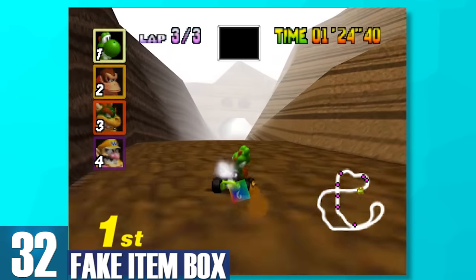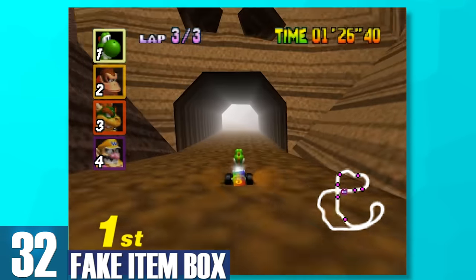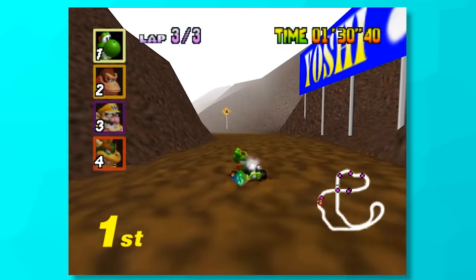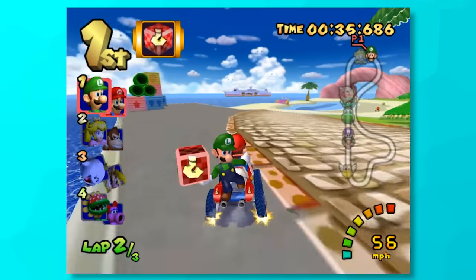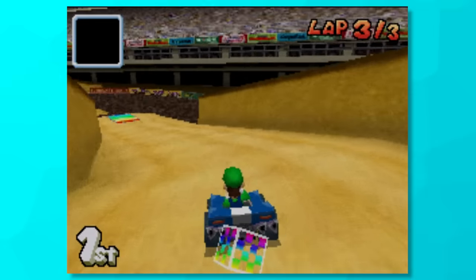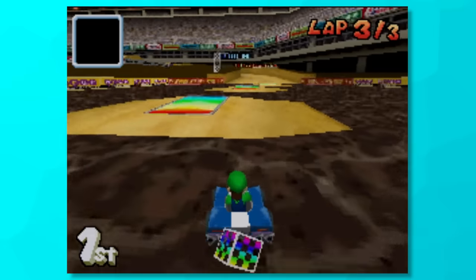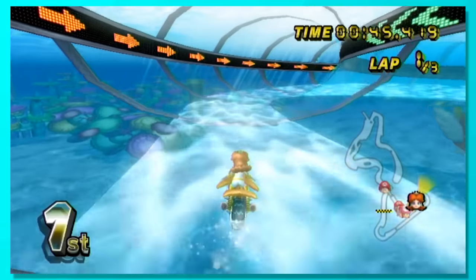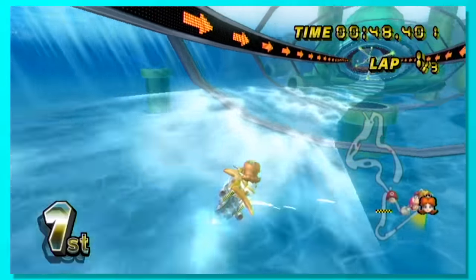32, Fake Item Box, also referred to as the Fib. This is an interesting one because it looks so different in each game. Mario Kart 64's boxes look exactly the same as the regular boxes, but Double Dash's are completely different in color. Since you can't camouflage the box with every game, that kinda defeats the purpose, on top of the fact that they can't block items. Its only benefit over the banana is how large of a hitbox it has for trapping your opponent on blind corners.